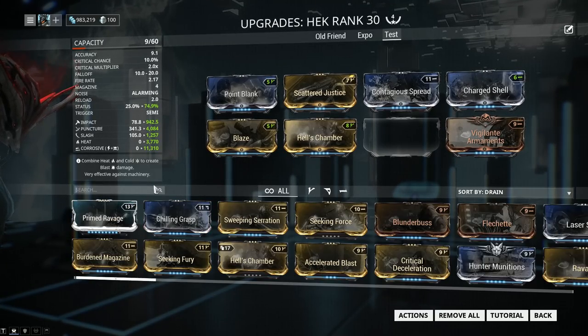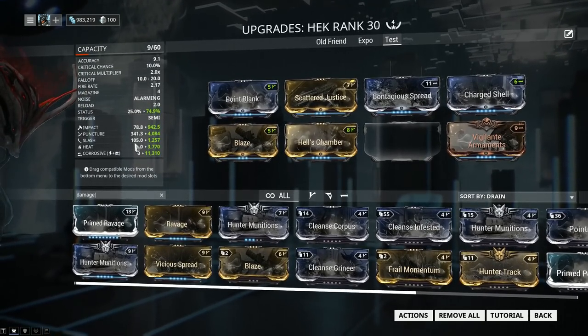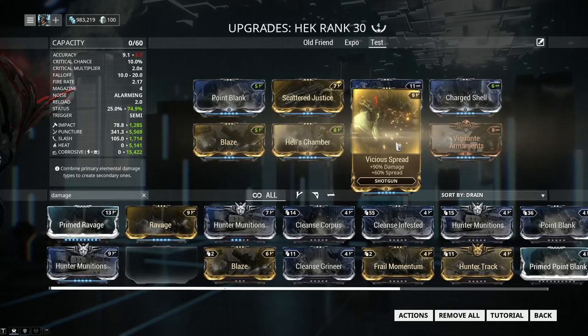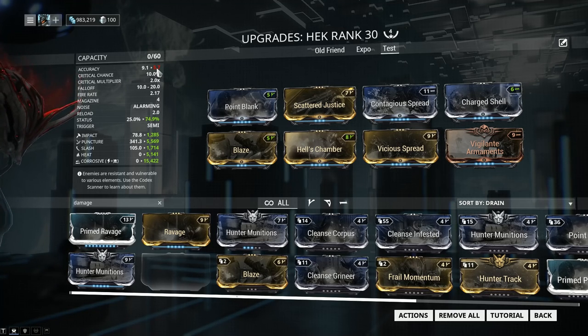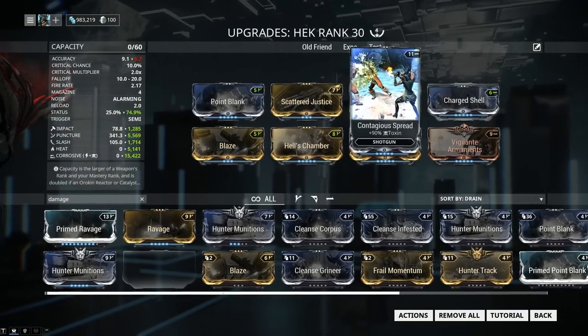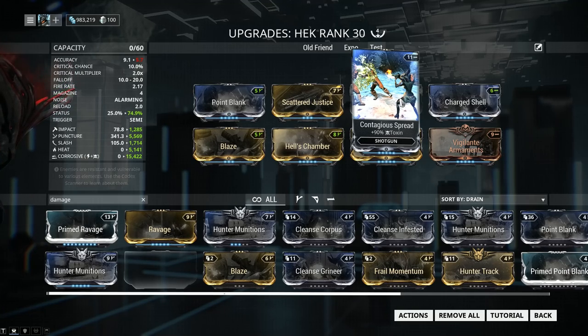Another option is Vicious Spread, which adds 90% damage — and this is 90% to everything, not just a single element — and 60% spread. You might think a bigger spread is great, but in adding spread you're losing accuracy. However, it is a shotgun, and an accuracy of 5.5 on a shotgun isn't really all that bad; a shotgun isn't necessarily made for sniping. So these are two additional options that are superior from my point of view to adding another 90% elemental mod. Don't forget to swap elemental mods in and out depending on who you fight, because certain factions have resistances to certain damage types — you can find that info on the wiki.